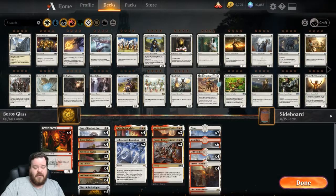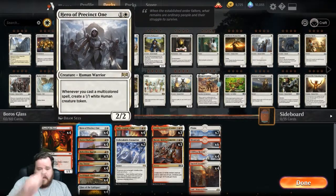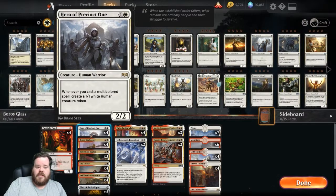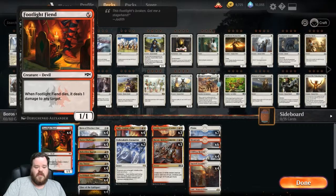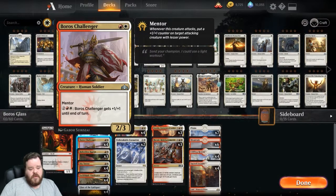In one of the games you even get two or three of these down. Hero of Precinct 1 is another great card — whenever you cast a multicolored spell, create a 1/1 human creature token. Between these two, they play really well with the rest of the deck, which is basically a bunch of Footlight Fiends and Boros Challenger — 2/3 for two with Mentor is always good.